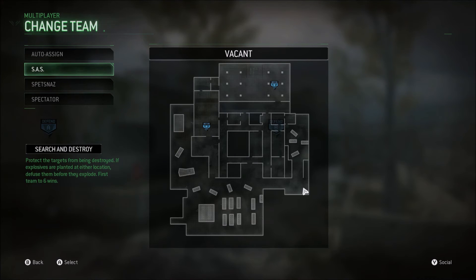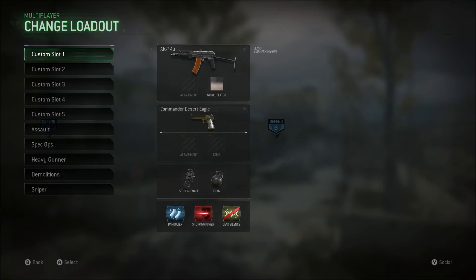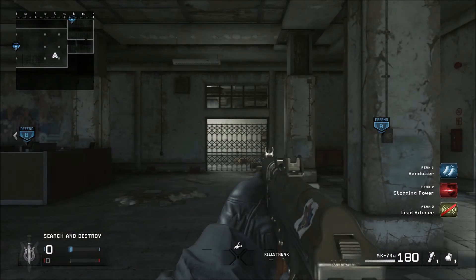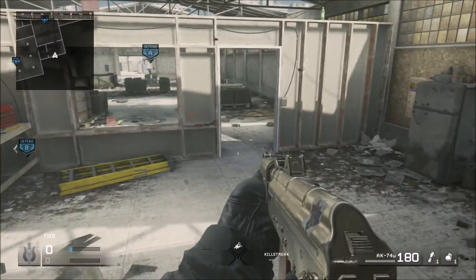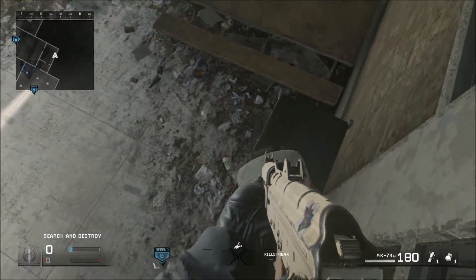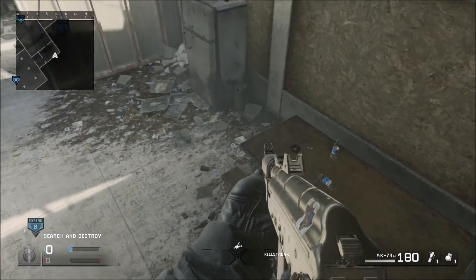What is up guys, it's Raidex and I want to bring a video on the best spots we can use for S&D on Vacant. Let's start off on the defense side, and by far I think one of the best spots on this side is coming up here.